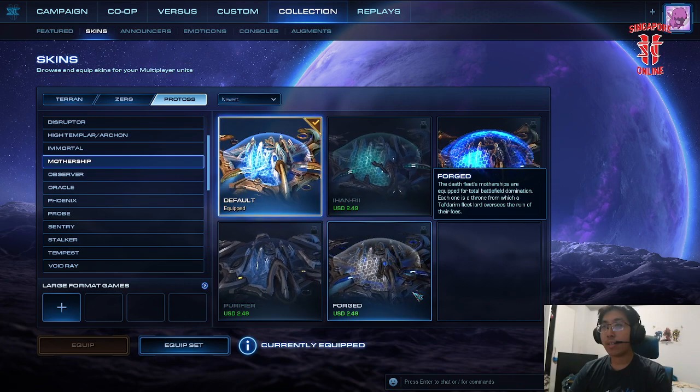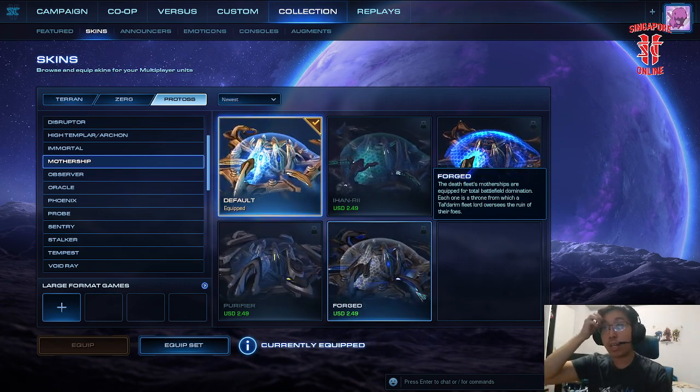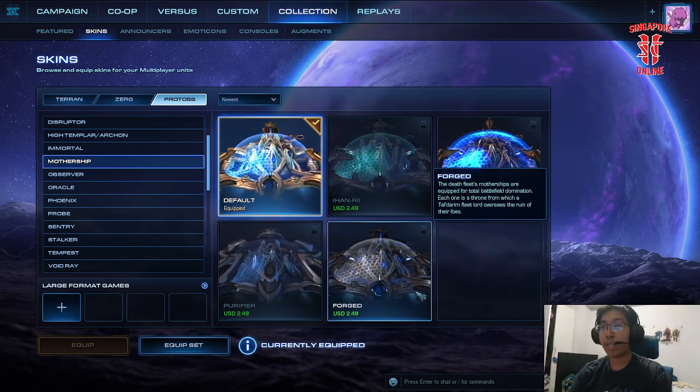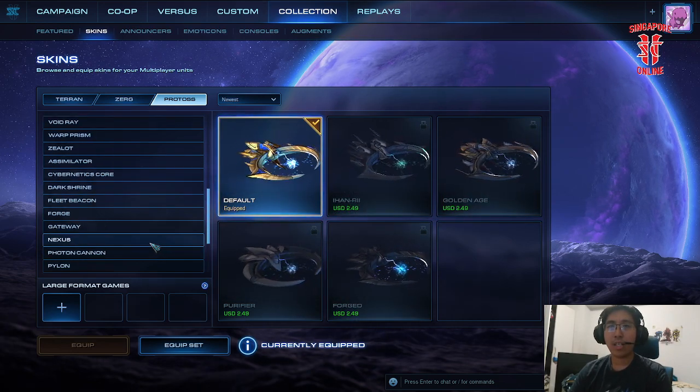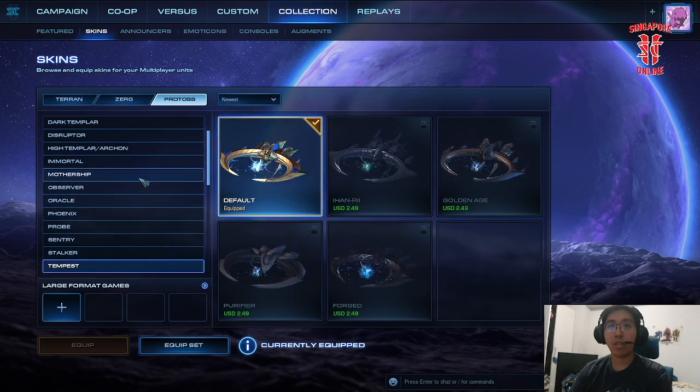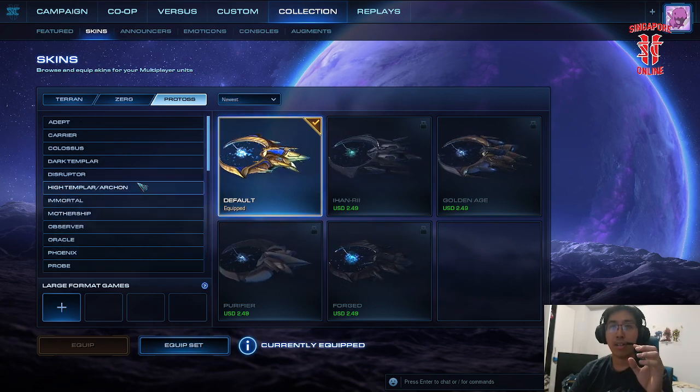The Deathfleet's motherships are equipped for total domination, each one thrown from a Tal'Darim fleet to their foes. Let's see where the Colossus skin is — that's another really good one. It tells you about their society.